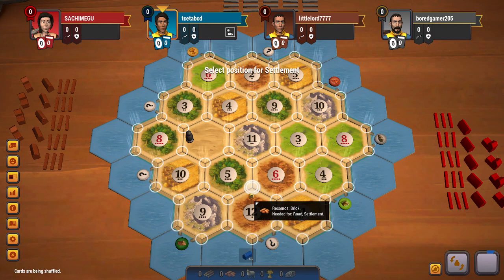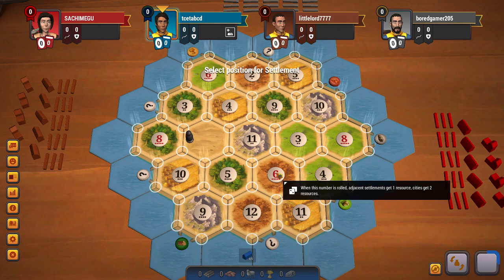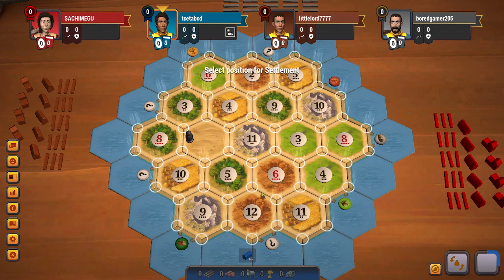Hello everyone, welcome to another Catan video. I am in the first position. I do see that there is quite a lot of sheep on this board, not a lot of brick, only one six tile, decent wheat, and not a lot of ore.